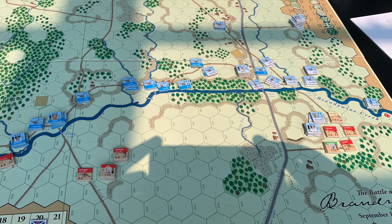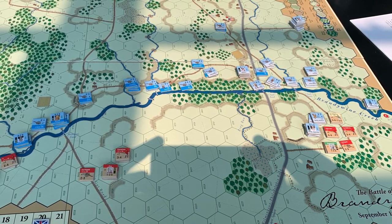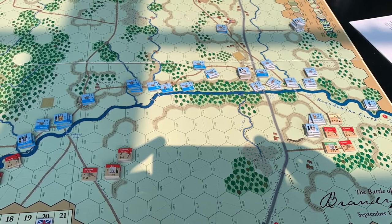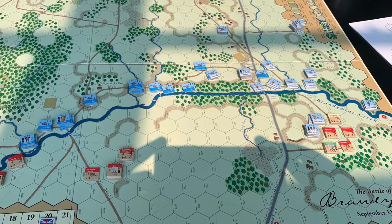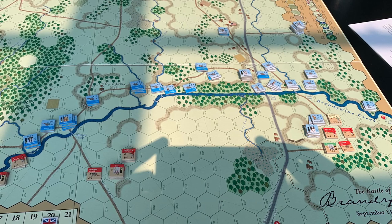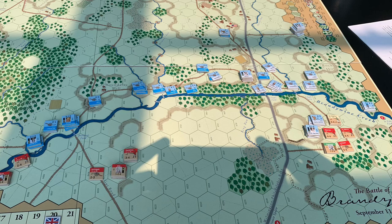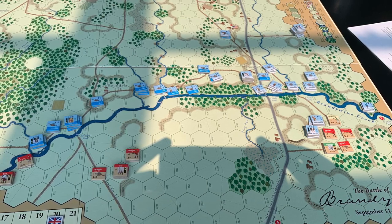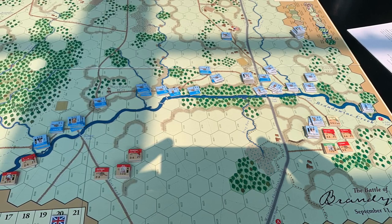So, Battle of Brandywine — as you can see here, this is sort of the starting positions of the game, the first turn. The British essentially have the choice of bringing their units on at one of two locations. I decided to sort of split them into two columns. The Americans are confined to this operational area on the other side of the river, and they're not allowed to deviate either left or right too far, so they start in a sort of defensive line, waiting for the British to attack.